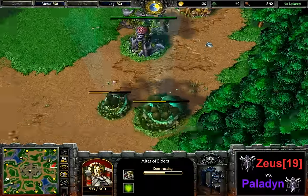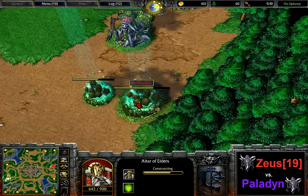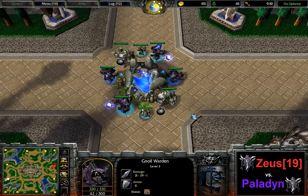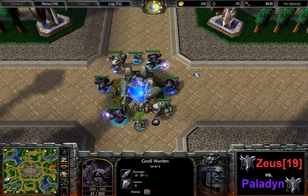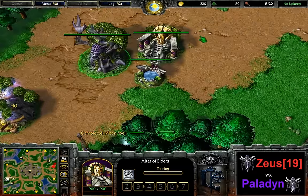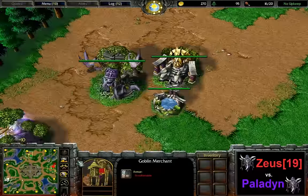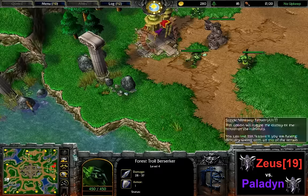Lost Temple is the map that rewards using mobile units the most by far, and on top of it it's got the fountain in the middle, which makes the use of hunts a lot more easy than the use of archers. Therefore usually what you would see in Night Elf mirrors on Lost Temple is a lot of hunts with priestess early on. Let's quickly check the heroes: on Zeus's side it's the priestess, and for Paladin as well. The problem is that the shops are often rather far away from the action.